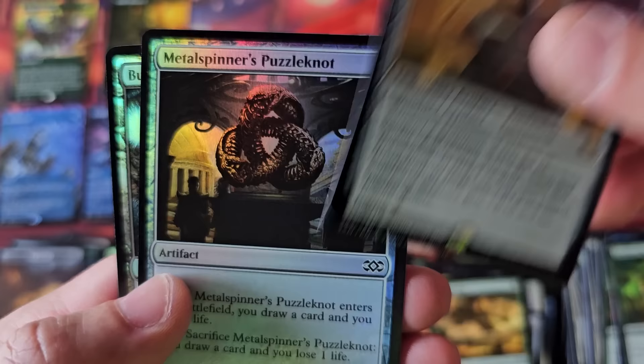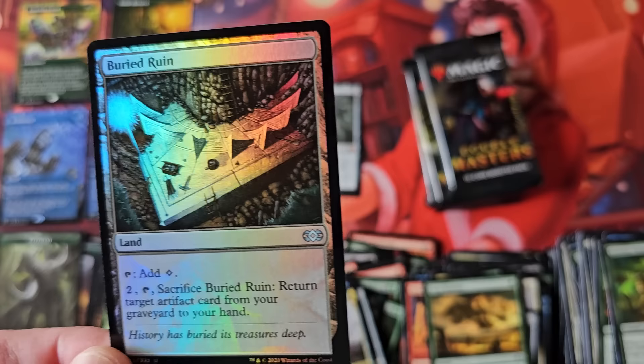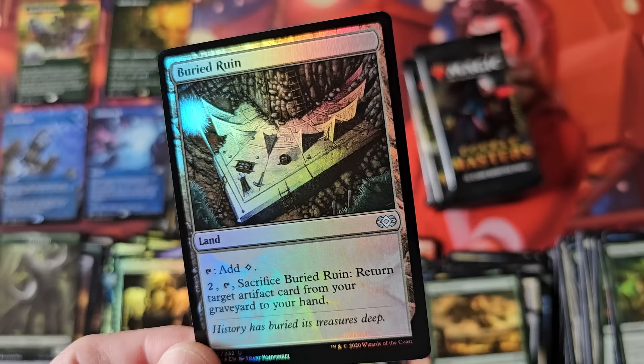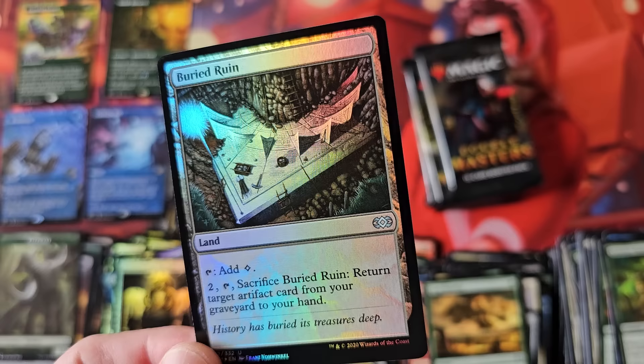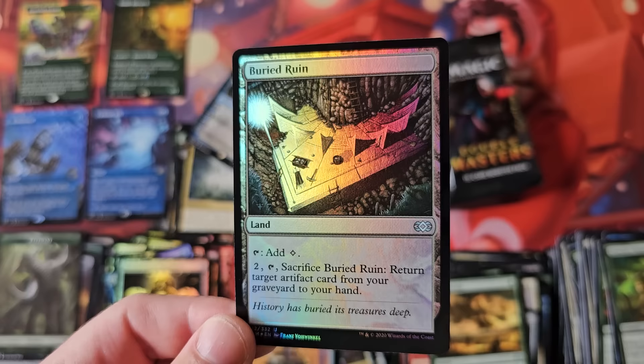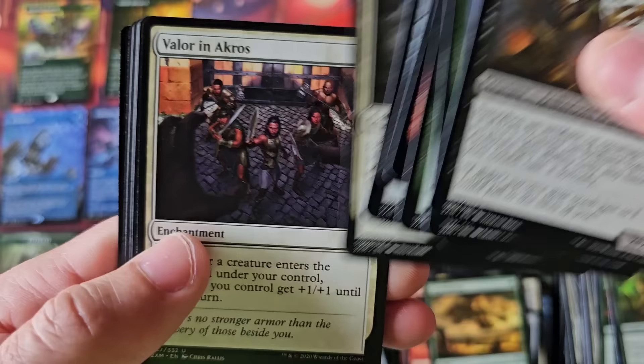And Buried Ruin — fun story time. Core 2012. This was one of the big uncommons that saved my ass doing Core 2012 mass box openings when I did 300 to 600 boxes. This card I sold for $1.50 each, or a playset for $5 on eBay. I maybe had 300 to 500 copies, and they all sold out years ago. Even at $1.50 a piece, if you've got 400 copies and net a dollar each, this paid for like a case of six boosters from just that one uncommon. Great stories of Magic history that just disappear as time moves forward.